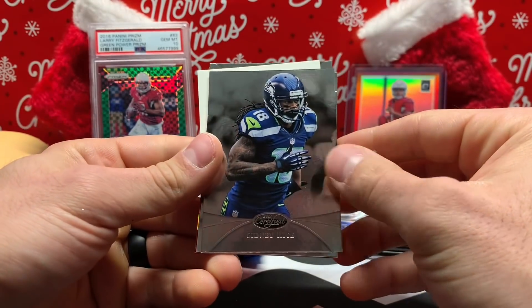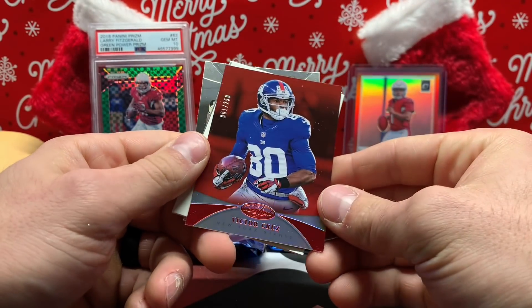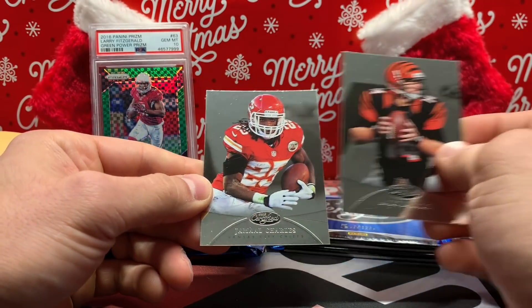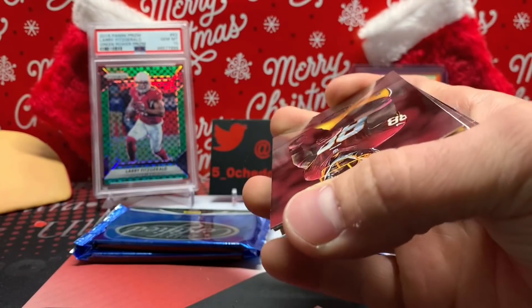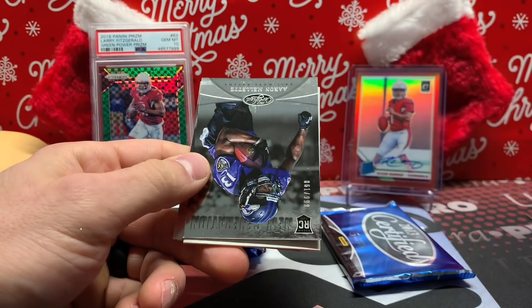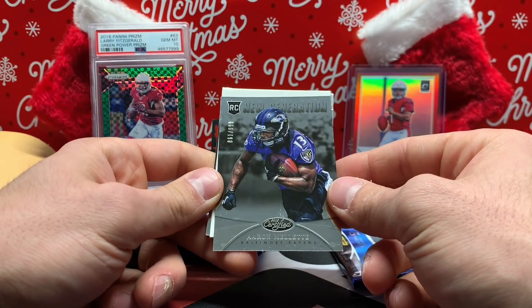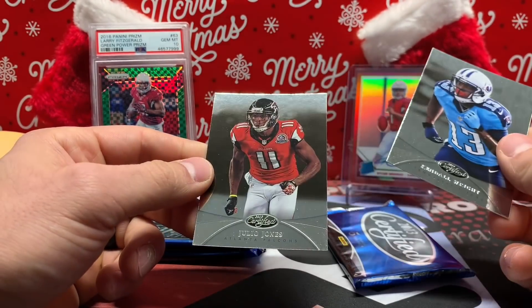Blau Powell and Trent Richardson. Sidney Rice, Big Ben, a red Victor Cruz — numbered to 250. Got another spacer there. Andy Dalton and Jamal Charles. Garçon, Dwayne Allen rookie card, Aaron Millett — total reading to 999. Another spacer — Brandon Wright and Julio Jones.